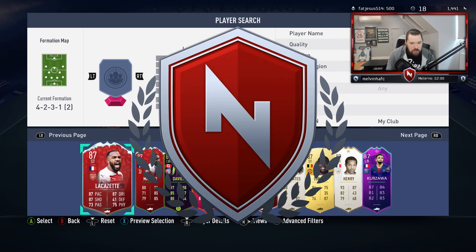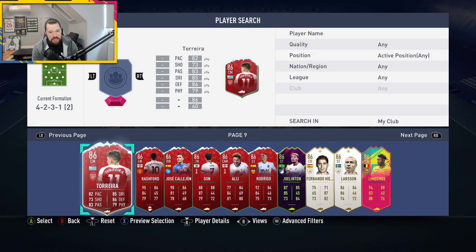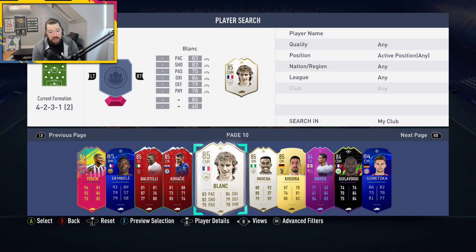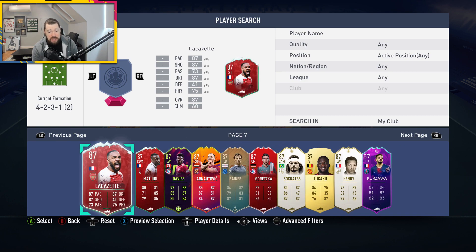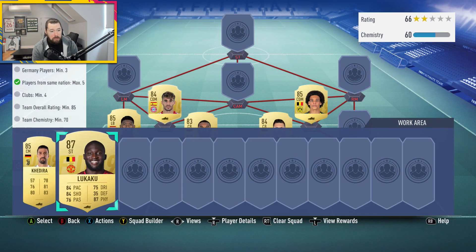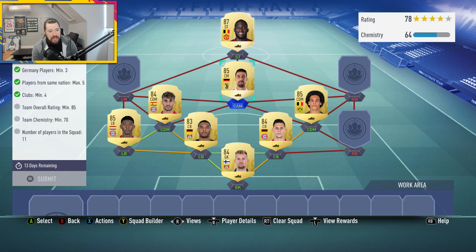Sorry, I've gone to the wrong screen — there you go, you can see the chemistry better now. Looking for my 86s — we've got 85 Sami Khedira. I might take that 87 Lukaku as well; he's only worth an 87 because he's not a playable card on this account anyway. We'll pop him in there, and Sami Khedira too.